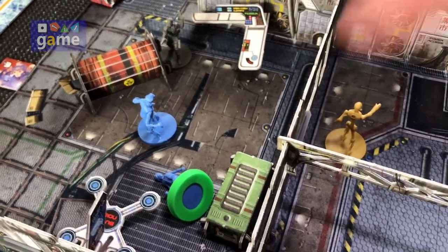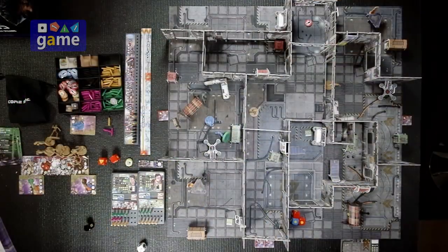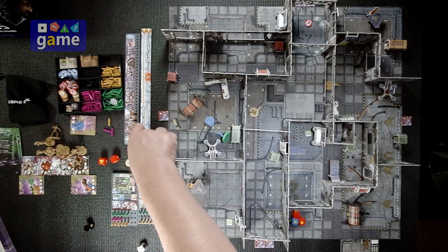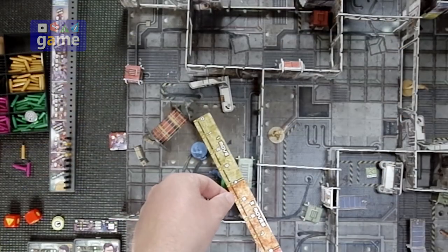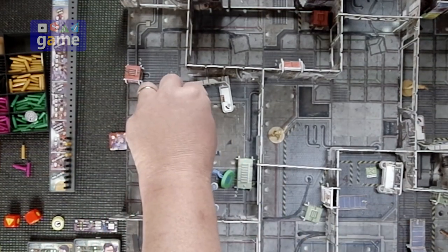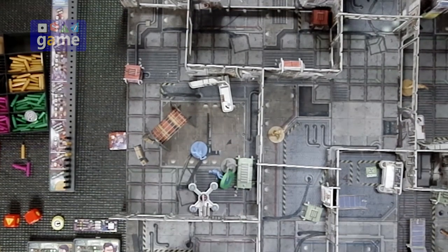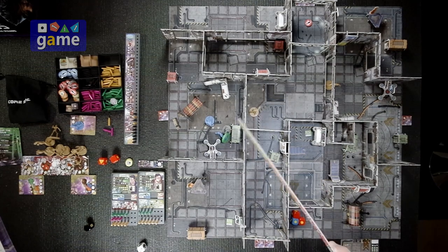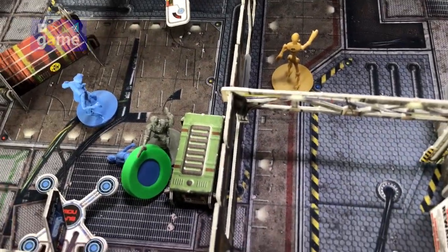Now this is where I think that civilian would panic. Jace has one more action and he's going to do a move so he can get in base contact with her as best he can. Let's bring the measure in and he's going to be able to get right there. He's in base contact and he's gotten behind the crate too, so when this harvester chooses to fire at Jace through the window, he will have some cover to go with his armor.